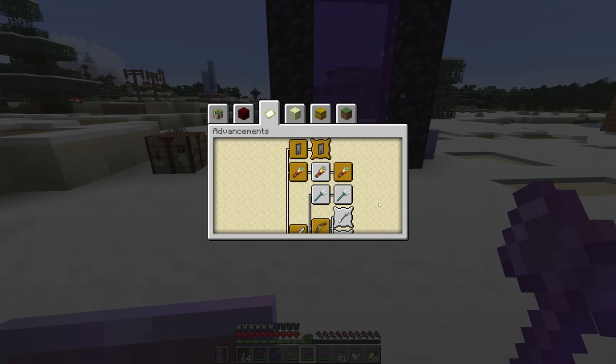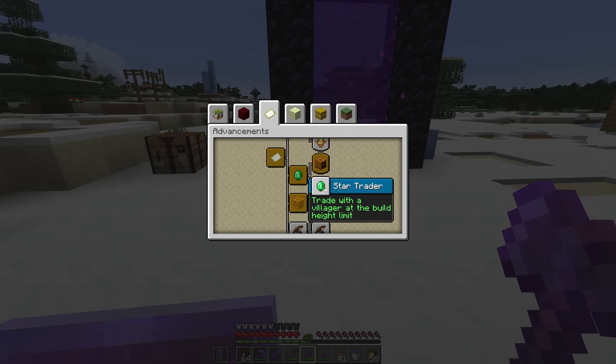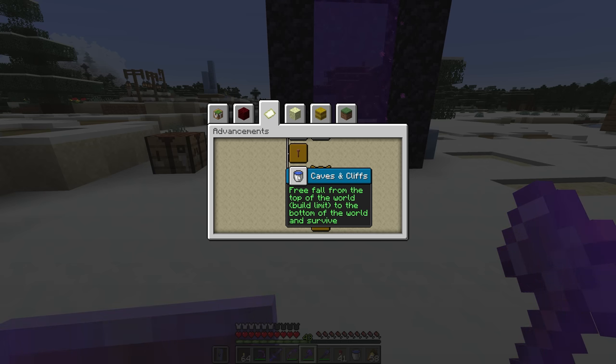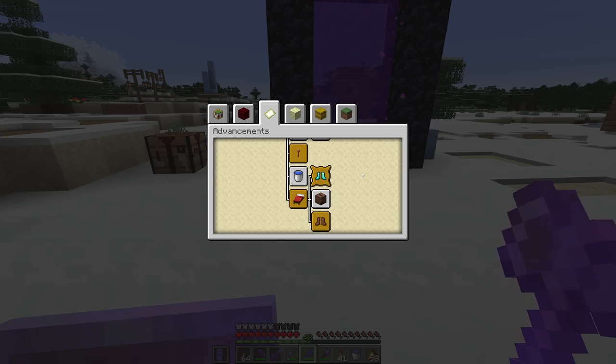I'm not planning on getting all the advancements today because there are some I really want to dedicate an entire video to — like throwing a trident at something, which also goes hand in hand with striking a villager with lightning using a lightning rod instead of a channeling trident. And I think being able to control lightning using channeling is probably worth a whole episode on its own. Likewise, Star Trader requires you to trade with a villager at the build height limit — I'd like to make a trading hall on top of a mountain for that. That also seems like an ideal time to do the Caves and Cliffs advancement for free-falling from the top of the build limit to the bottom of the world and surviving. But nearby, we have the advancement for playing a music disc in a jukebox in a meadow biome.